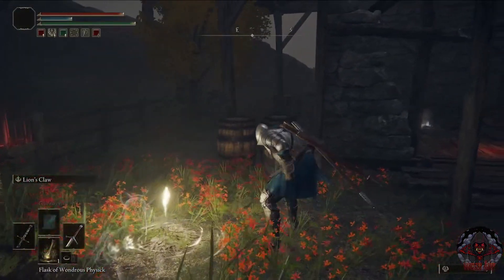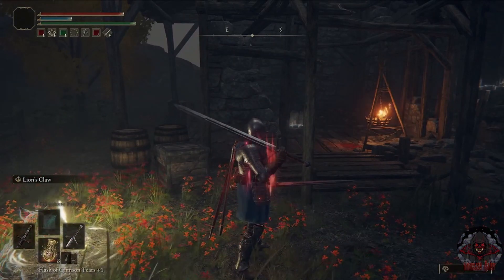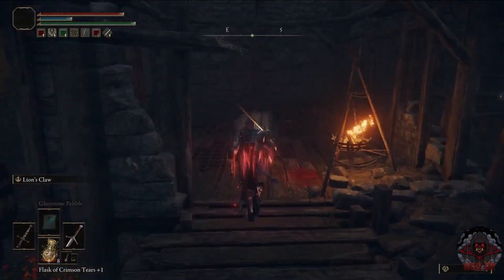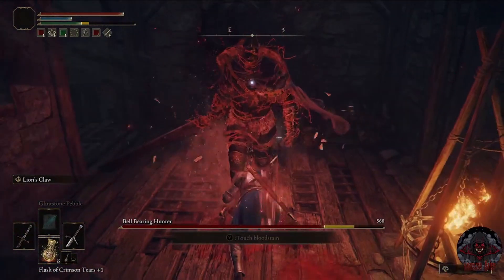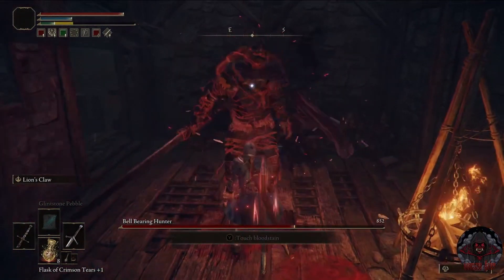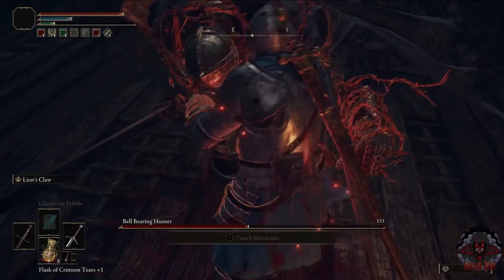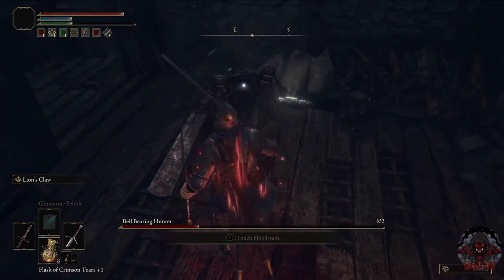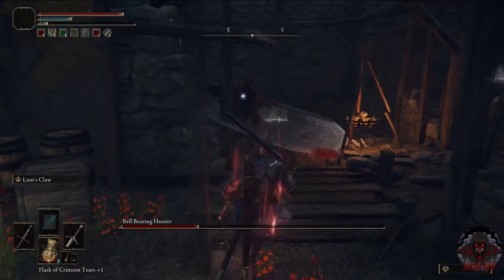Once it's done correctly, the knight will disappear and walk forward toward the opening of the shack and the boss battle will start. If you're quick, you can get three or four hits on him to trigger the execution sequence.